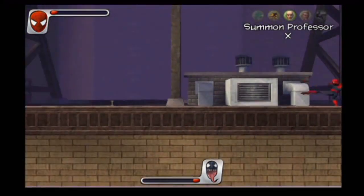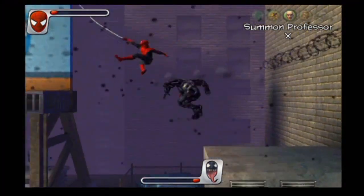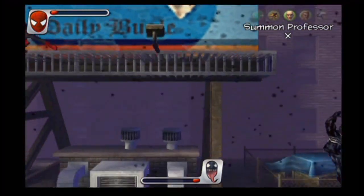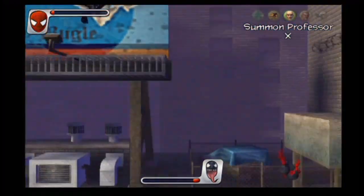Also, there was no block button, and you can't dodge things using the Spider-Sense. So what are you supposed to do? You're supposed to hit people and jump around — which would be fine if you had control over your jump, but you don't really have that much control over your jump.